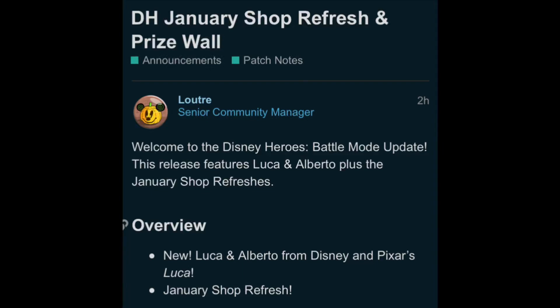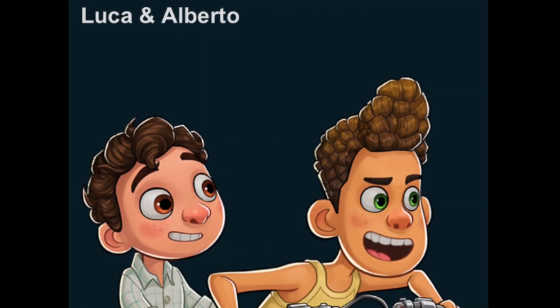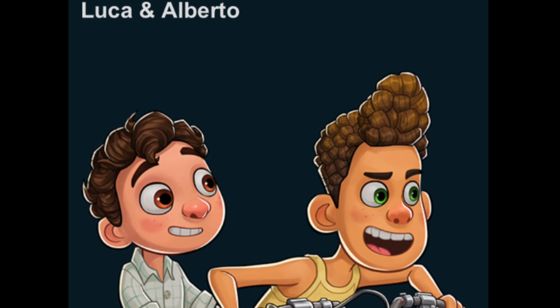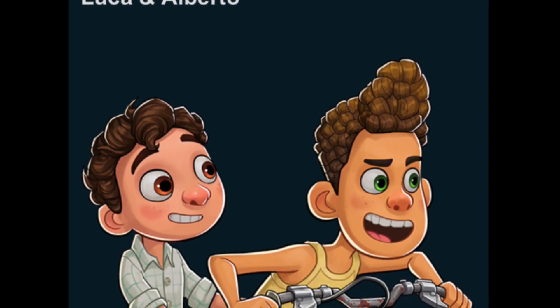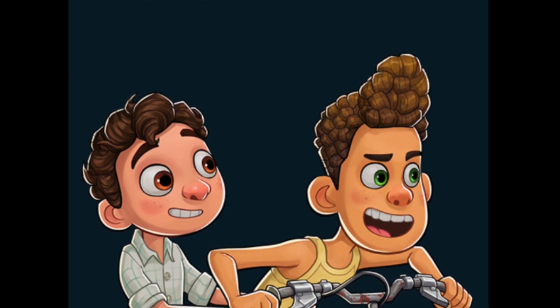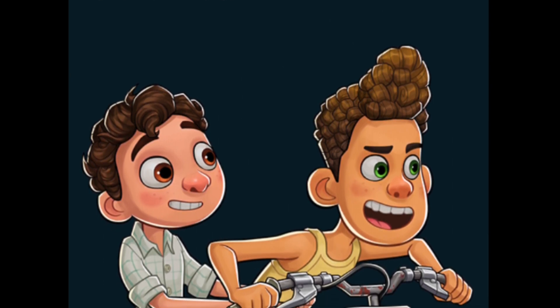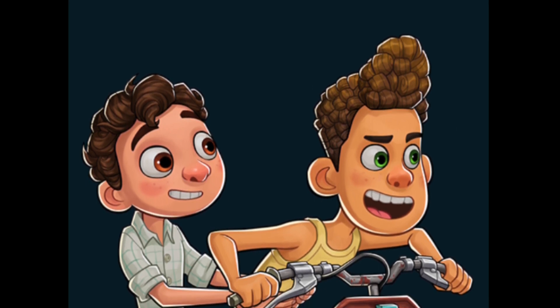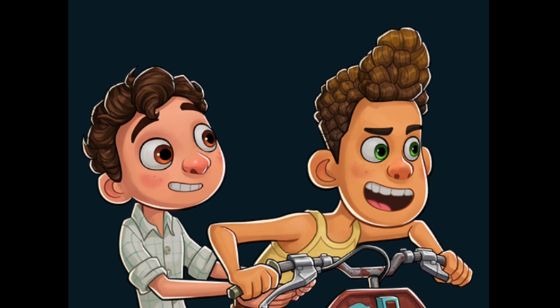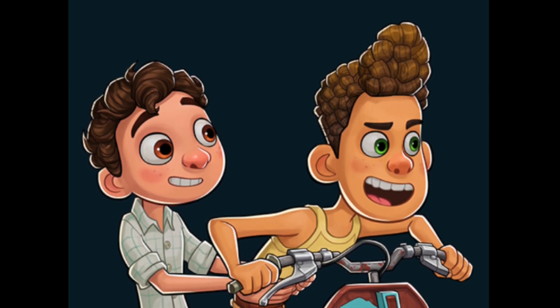Hello everybody, today I'm here at the Disney Heroes January shop refresh and prize wall patch notes. Today we're getting to look at Luca and Alberto from Luca. It's pretty cool to be getting a duo of them — we heard about this a little while ago, and we get to see their full body here, even on the Vespa. I kind of hope they stay on the Vespa the whole time — I think that's pretty funny.